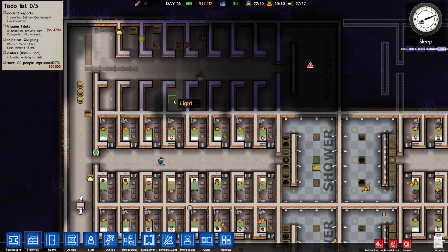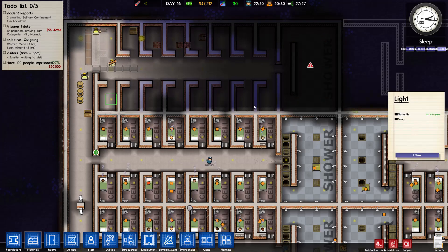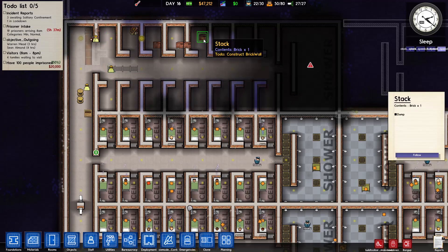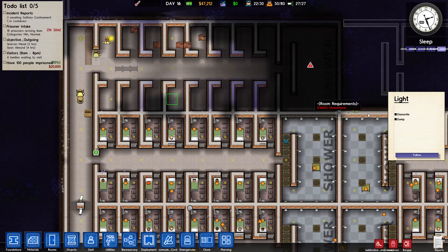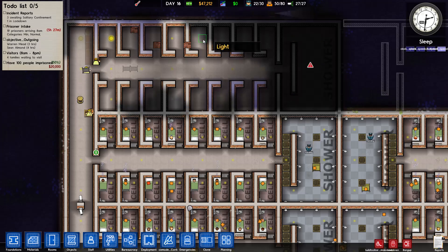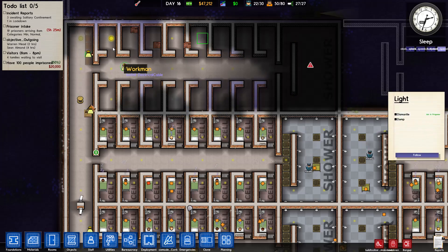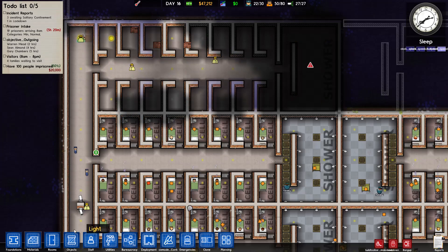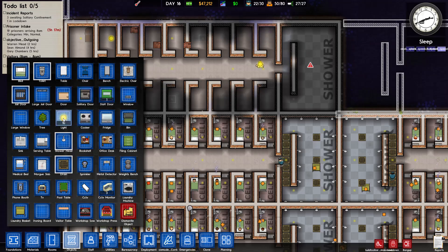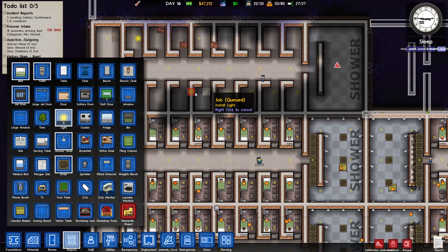Did we get the lights? We were working on moving the lights. Dismantle this light, dismantle this light — okay good. Not this one, just this one. All right, perfect. Then let's go ahead and place the new lights from here, same as we did on the other cells.